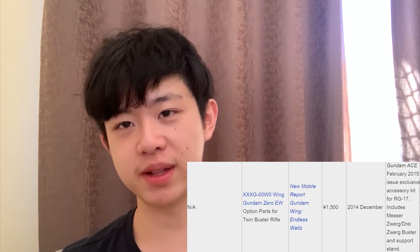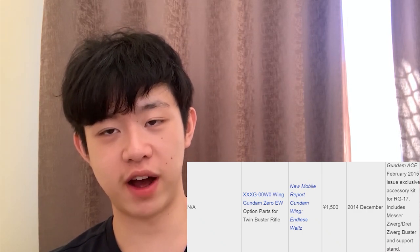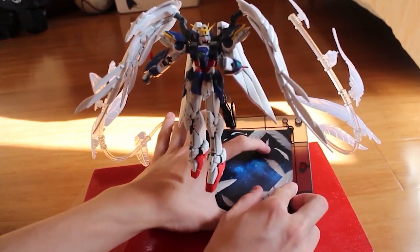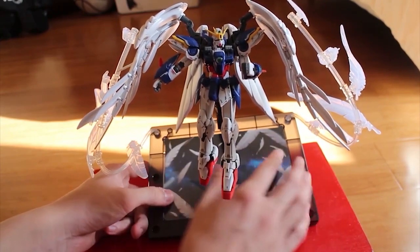I'm going to skip the option parts for the Wing Gundam Zero EW twin buster rifle because I think that comes with the Gundam Ace magazine, so it's really hard to find — out of the conversation. But moving on, we have the expansion unit Seraphim Vetter for the Wing Gundam Zero EW. I've reviewed this kit before. If you have the Wing Gundam Zero EW, this expansion set is better than the Wings of Light or Wings of Skies from the Destiny and Freedom because it's more stable and the base looks way better. If you find the expansion unit and the price is reasonable, I think you can buy it — it looks pretty awesome and it's really stable.